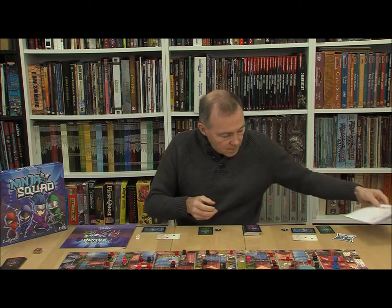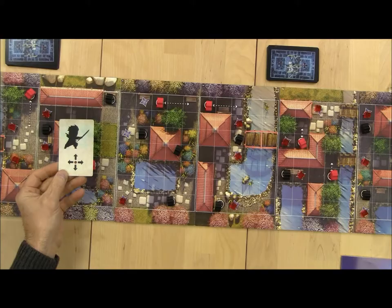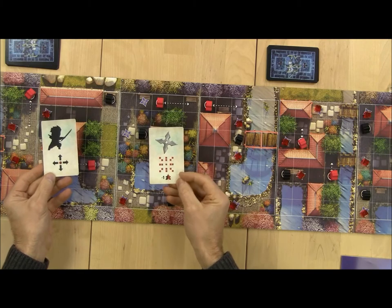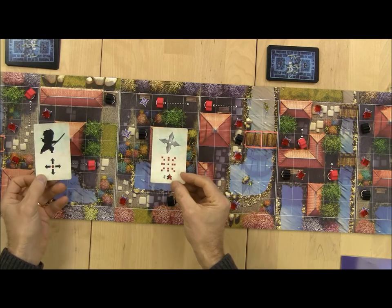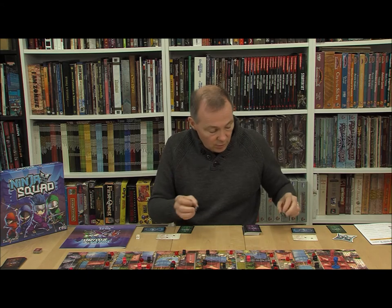Setting up the game, each player will get a senjutsu card — a green card. So this ninja has got a moving-ninja-in-any-direction card, and the other ninja has got a shuriken so they can throw at range two or three in line of sight. They also have their shuriken from the normal game, which they have as a one-use-only card.